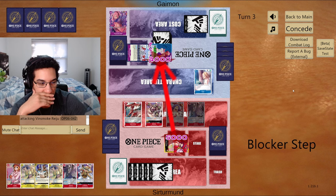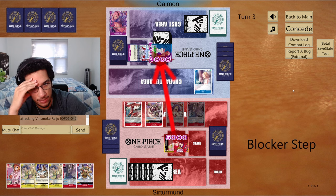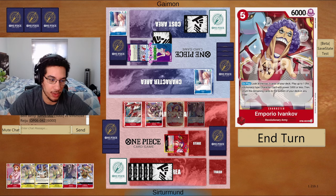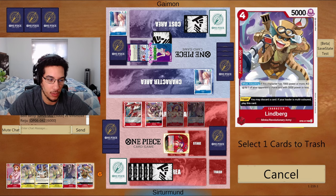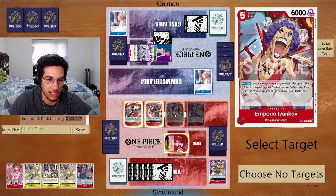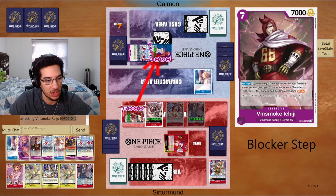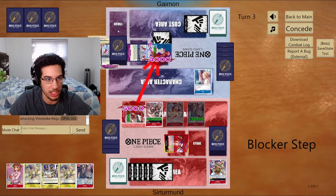We rush them down — we still have 2 attackers for next turn. We'll throw away the Lindbergh. We'll go 5, then 8. You're going to take at least this hit no matter what, potentially this one as well, because you have to give me a 2k. You already showed me 2 Kayas. This is where it gets dicey for the Riju player. They gave me 2 1ks, including a blocker.